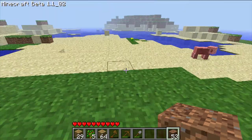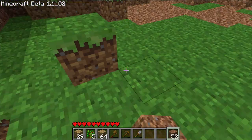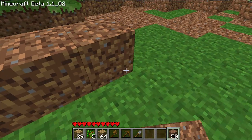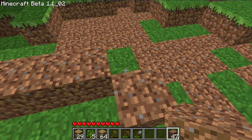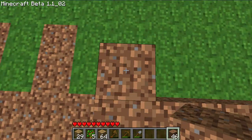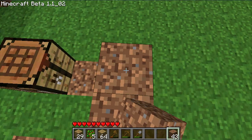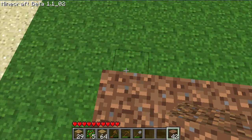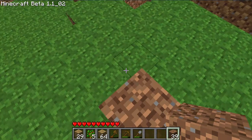You want to find a nice flat surface like this one right here and just start building your house. I'm going to make mine a five by five. Leave a nice little opening right there for your door.